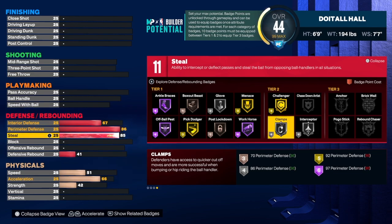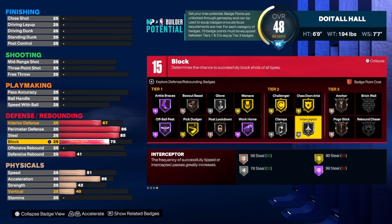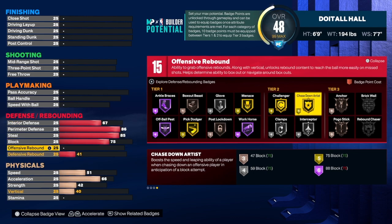For the steal we're going to take that up to 85, and that will allow us to get silver interceptor and silver glove — that's very important for jumping passing lanes and getting on-ball steals. For the block we're going to take that up to a 75 — not super high but not super low either. You are a point guard, so you don't need 93 or 87 block. A 75 is just fine.